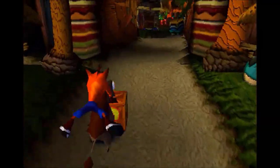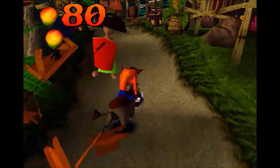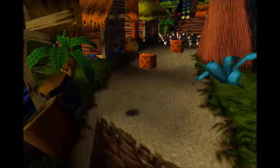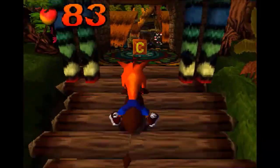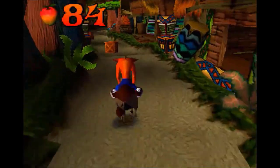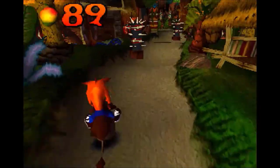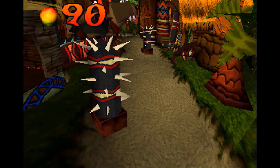The hog moves all by himself — all we can do is move left and right and jump. We want to avoid the tribal folk because they're just dancing around, probably some celebration going on, and Crash is just destroying everything, running through the native village. We missed a box, which means we have to die and go back.